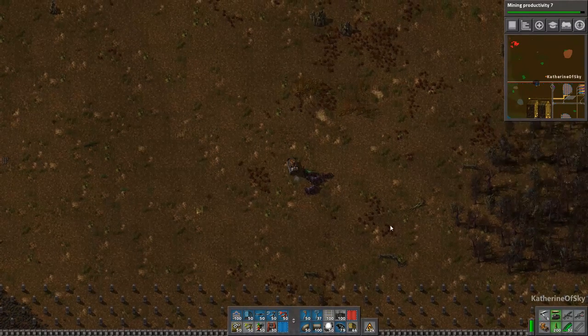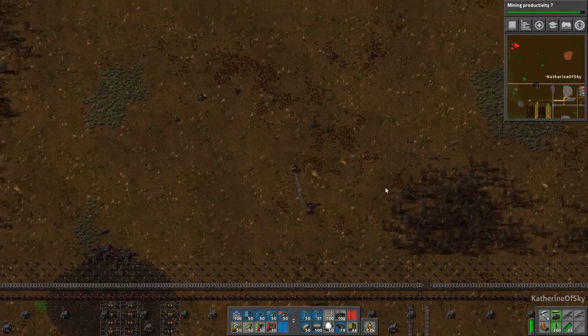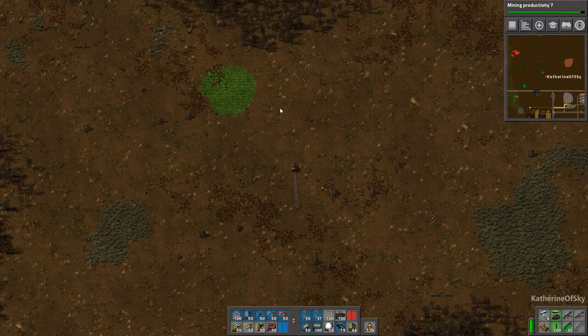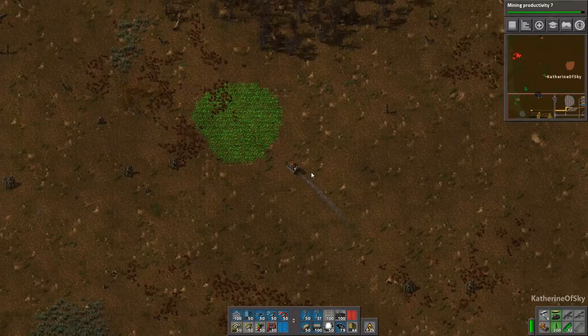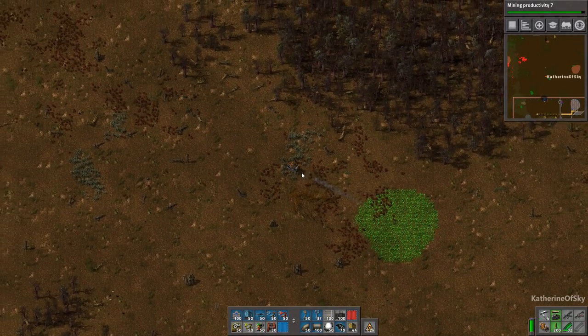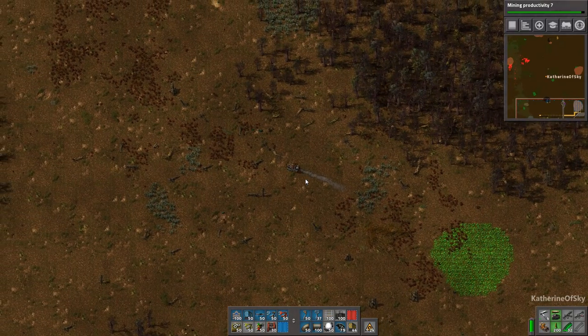Greetings and welcome back to Factorio. I'm Catherine of Skye, and we're going to take out some biters with these explosive uranium cannon shells. I'm driving a tank at the moment, and hopefully I drive a tank much better than I drive a car, so hopefully we won't be in too much trouble.